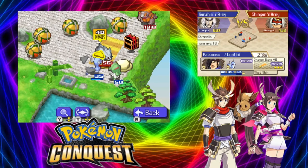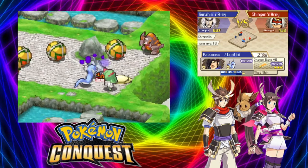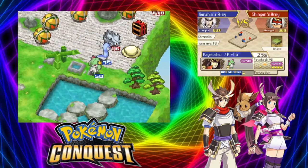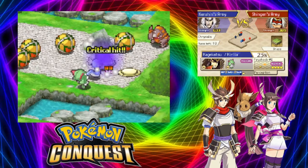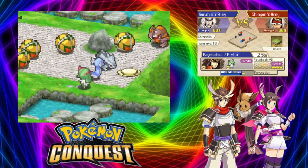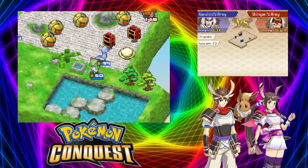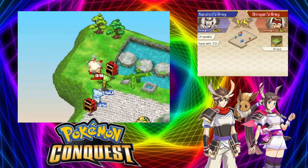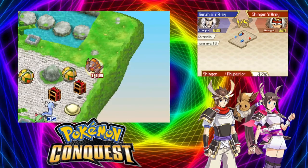Rhyperior cannot use Rock Wrecker twice, so we're going to go ahead and get some damage off here - 40 damage. Hopefully Curlia can finish this thing off and it looks like it might - critical hit, it for sure knocks it out. 'Defeat - well I won't lose next time!' Well there ain't going to be a next time. Oh, do we have something to fix that fire burn?